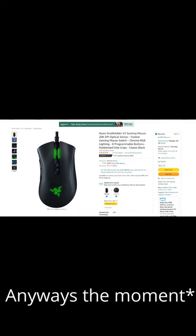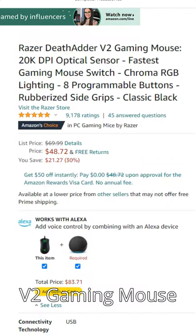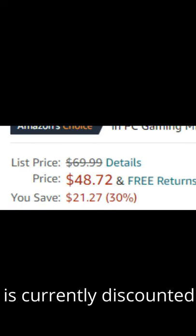Anyways, the moment you guys have been waiting for — Dream uses the Razer DeathAdder V2 gaming mouse, which is $70 on Amazon but is currently discounted. It seems Dream's mouse is capable of double-clicking, jitter clicking, and drag clicking.